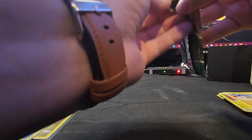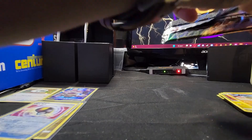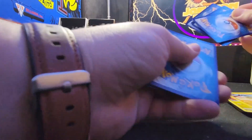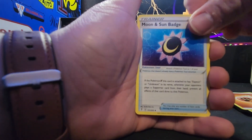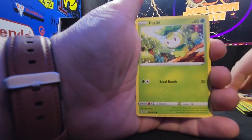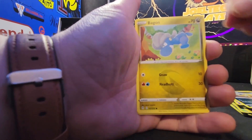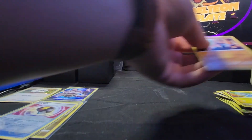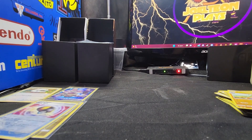Let's go with the Evolving Skies pack for the last pack of this box. Evolving Skies is a lot of people's favorite set for very good reasons. Cards from this pack: a Fighting Energy, a Moon and Sun Badge, a Toy Catcher, a Hippowdon, a Petilil, a Bergmite, a Drowzee, a Scraggy, a Bagon, a Reverse Holo Sableye, and then a Regular Rare Gigalith. We didn't get a hit from the Evolving Skies, but that's alright.